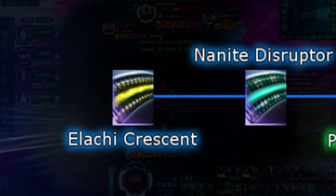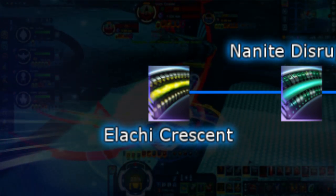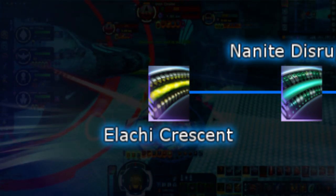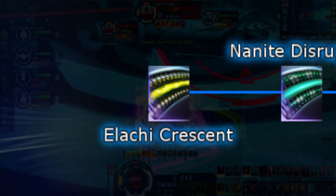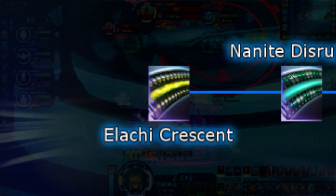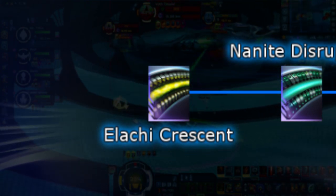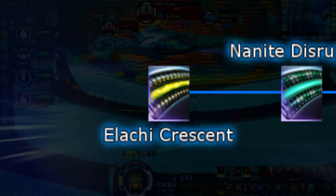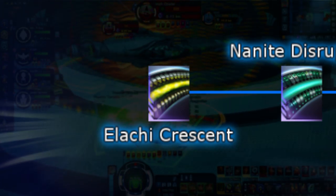Next we have Elachi Crescent — this is personally my favorite type of Disruptor-based weapons. Once again it does not share the proc of its base, and instead has a 2.5% chance to completely ignore your target's shields and ignore 50% of their damage resistance as well. This special type is only available from the special equipment packs via the Elachi lockbox and is obtainable up to Very Rare Mark 12.